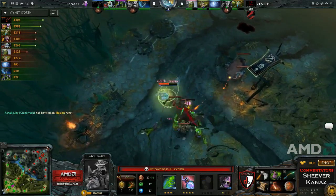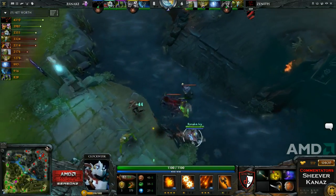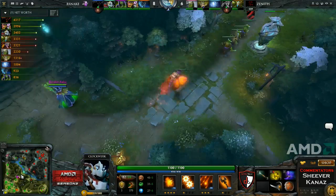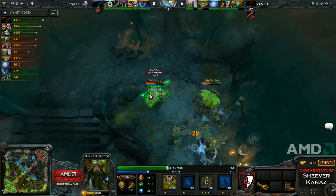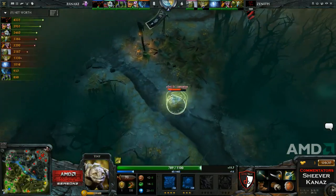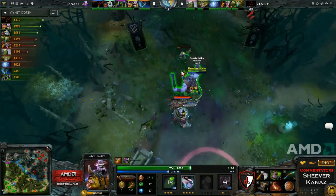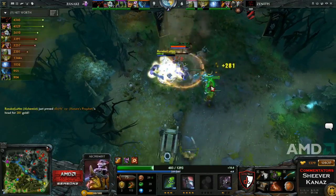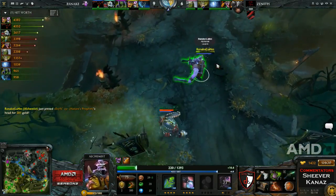A little bit sloppy play there by Zenith letting Timbersaw die. Wisp and Timbersaw stood directly adjacent trying to burst down the Alchemist before the stun came off — they almost got it, but because they were staying next to each other and didn't finish him off in time, he got the stun hitting both of them. They were also in range for two Razes from Shadowfiend. They try for Lanham again — charging up a stun, walks to Shadowfiend, finds a kill on Nature's Prophet.